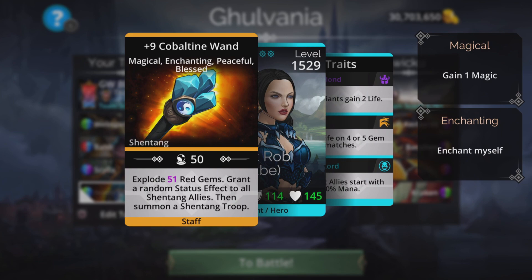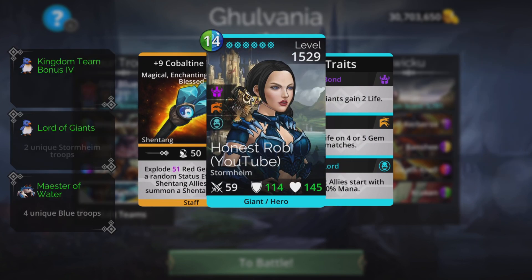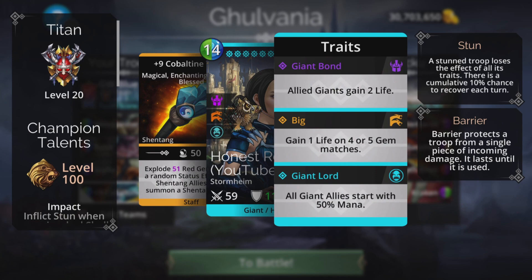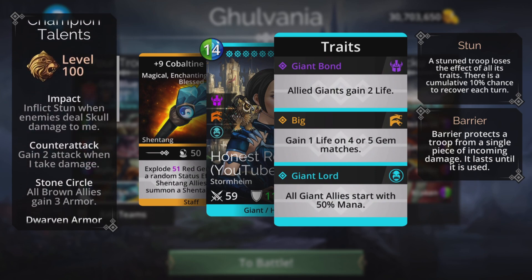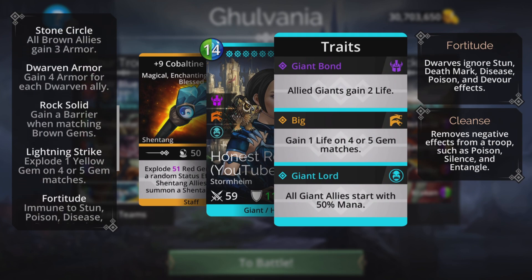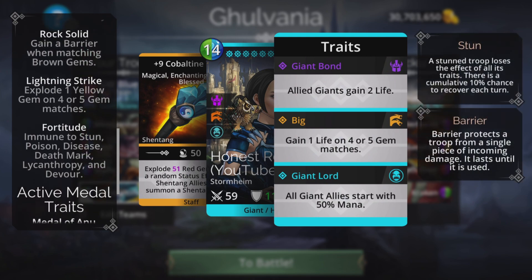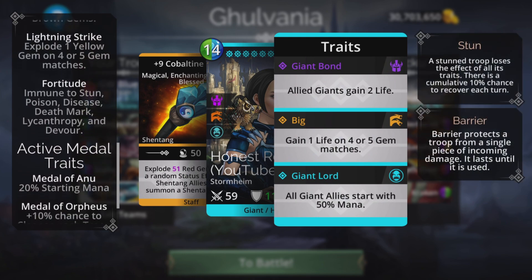Cobalt Wand — it's important to have a blue weapon on this. It explodes a load of red gems which charges up the Border, grants a random status effect, and it does have a summon just in case anything should go wrong. Champion talents: Impact, Counter-Attack, Stone Circle, Dwarven Armor. Some of these aren't a lot of use but it's important to have the 50% start for Border and a Fortitude.